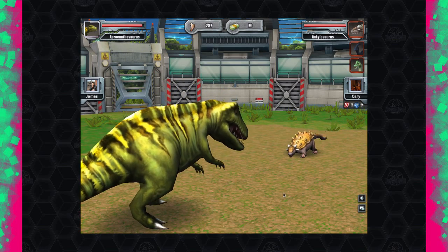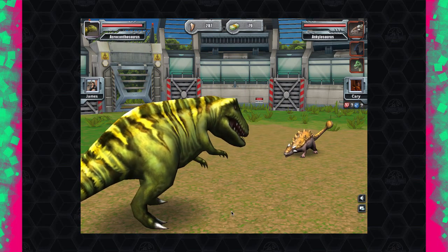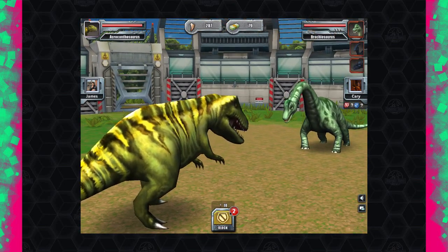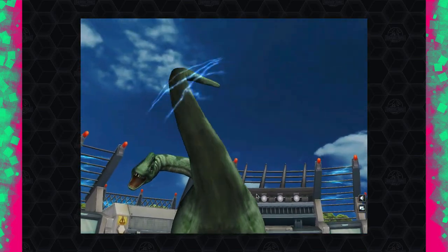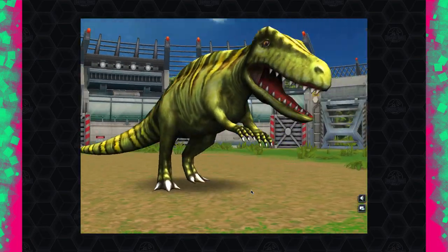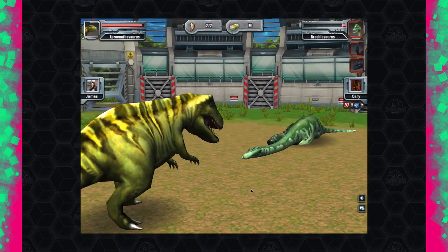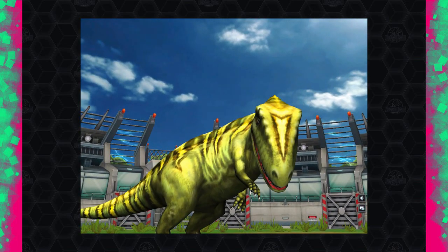They're going to try to block, so I'll predict a heavy — nope, no block. Just going for normal attacks. That medium hit takes out the Ankylosaur, leaving just the Brachiosaur. I block, thinking they'd try a last-ditch special — and that's going to really hurt them. They must know it's over. No block on the final hit — we're into the finals.